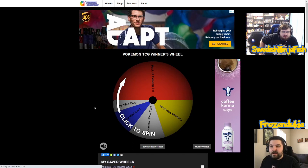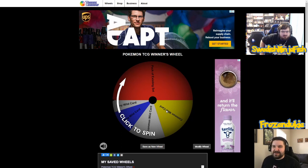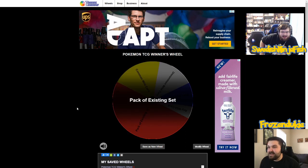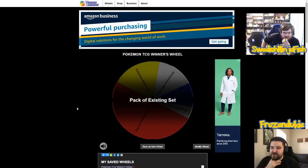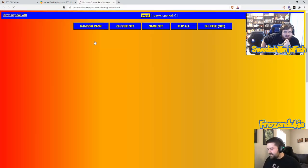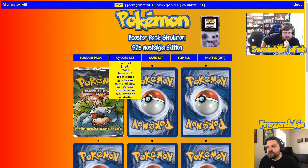We are back at Wheel Decide to spin our wheel and see what we win. It's really nice being in the winner's circle for once — it's only been two matches, but it feels like an eternity for me. We get a pack of an existing set. So the question is, do we want Jungle or do we want Base Set? It's existing — even better! I'm going to choose between Base Set and Jungle. Base Set, obviously.